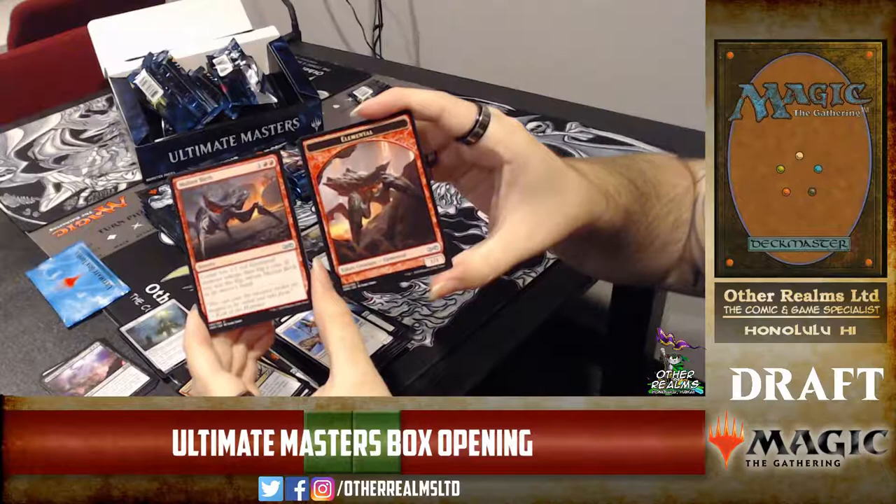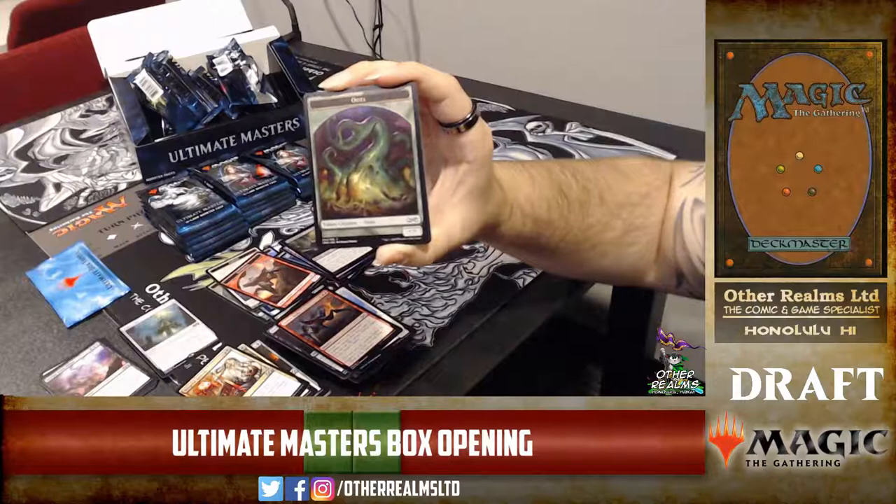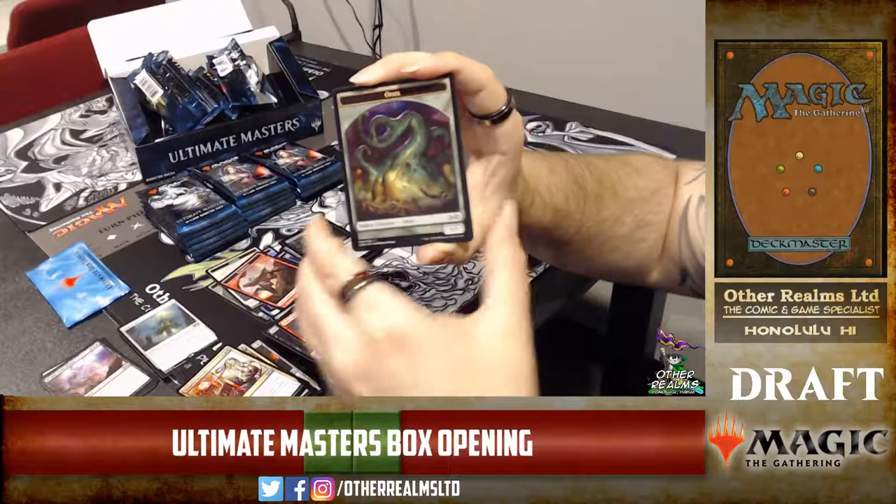Molten Birth — you flip a coin and if you win it comes back to your hand, so it's recursive. It makes two 1/1s for three mana, which is not an awful payoff. Miming Ooze — three mana, makes an ooze equal to the biggest creature on board.